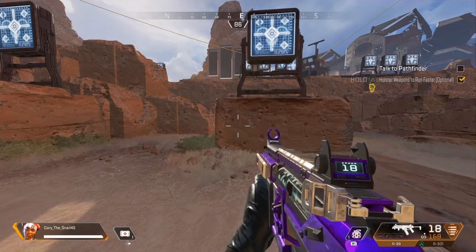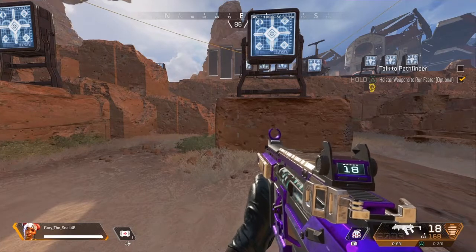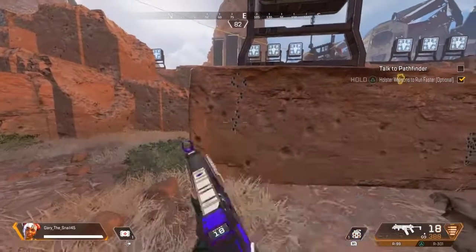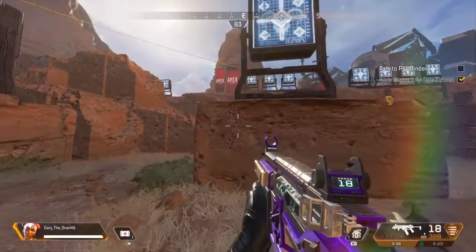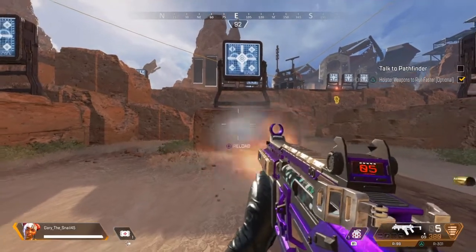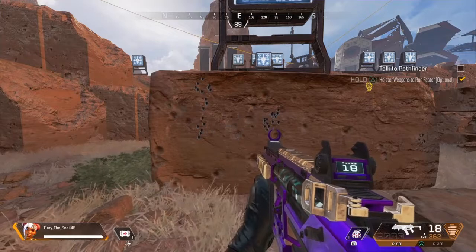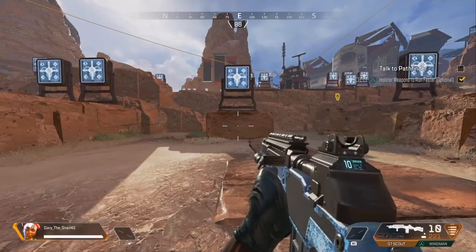The third tip is taking advantage of hip fire. Hip fire in this game is super underrated — it's so good. Here's an example of me hip firing while not pulling down on my right joystick. The shots aren't too crazy because hip firing is surprisingly pretty good in this game, but it could be better. This is me pulling down on my right joystick while hip firing — those shots are way closer. Take advantage of hip fire; you're definitely going to win way more gunfights.